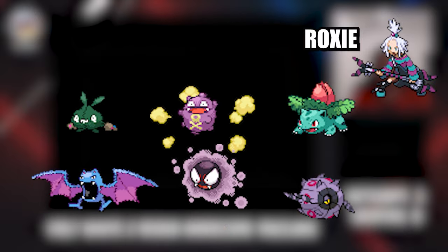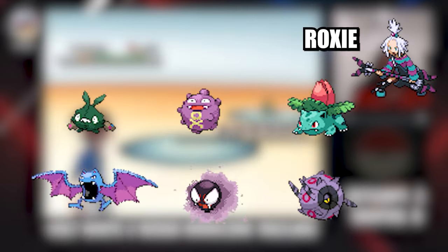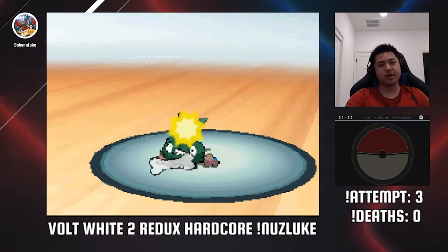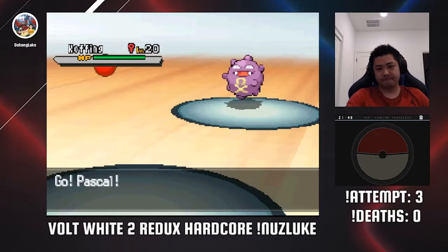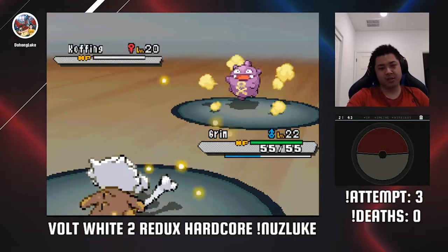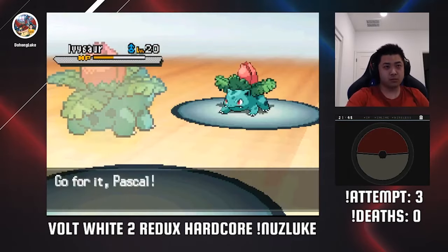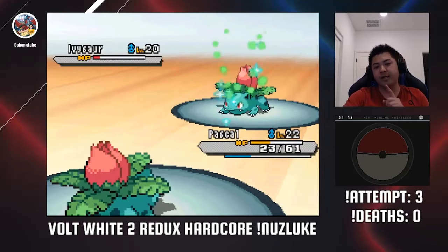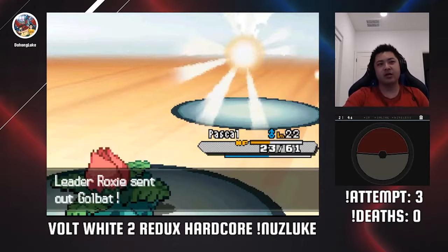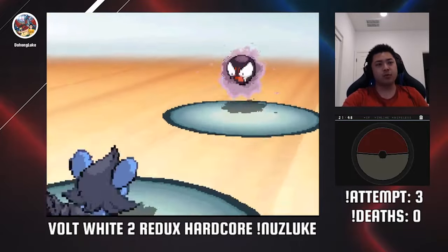Now we have Roxie. At first glance her team doesn't look that intimidating, but then you see that Trubbish knows Explosion, Koffing holds an Eviolite, and Whirlipede has Speed Boost. She's also pretty challenging all things considered. My strategy is to lead with Cubone because it can survive an Explosion and KO with Bone Club. Whirlipede is next, and I switch in Ivysaur to set up a Leech Seed and use Bullet Seed to take it down slowly. Koffing is next — again I switch to Ivysaur for another Leech Seed and put it to sleep as it slowly dies. The AI is more likely to use a stat-boosting move if it doesn't see a kill, which is why I needed Leech Seed damage on Ivysaur to bait Golbat into using Air Slash. That gives me an easy switch to Luxio, which takes out the bat with the Nuzzle plus Spark combination, and finally I take out her Gastly using Bite.